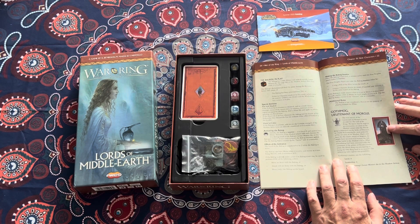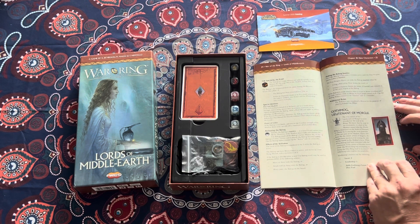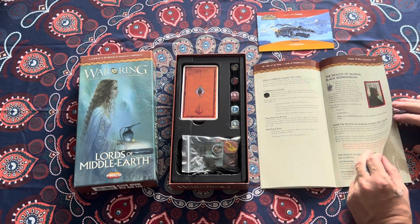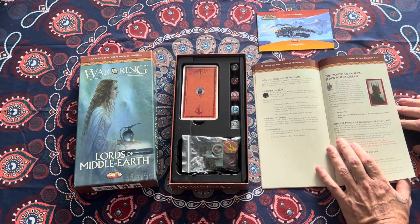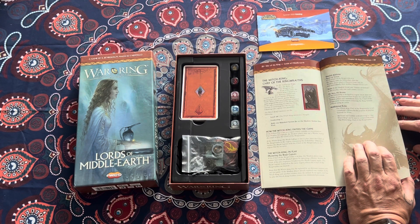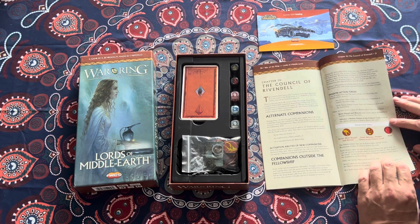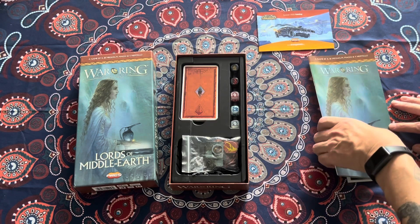The rulebook notes that Gothmog, Lieutenant of Morgul — the true nature of the Lieutenant of Morgul is never revealed in Lord of the Rings. We know he steps in as Commander-in-Chief of the Shadow Armies after the Witch King is destroyed in the fields of Pelennor. He's one of the most powerful servants of the Shadow, and had it not been for the timely arrival of Aragorn, he might have turned the tide of battle. The Mouth of Sauron is a Black Numenorean. The Witch King, as Chief of the Ringwraiths — after the defeat of the Nazgul at the Fords of Bruinen, the Witch King is raised to a new demonic status and returns as the Black Captain of Sauron, guiding the main assault against Minas Tirith, mounted upon his steed.